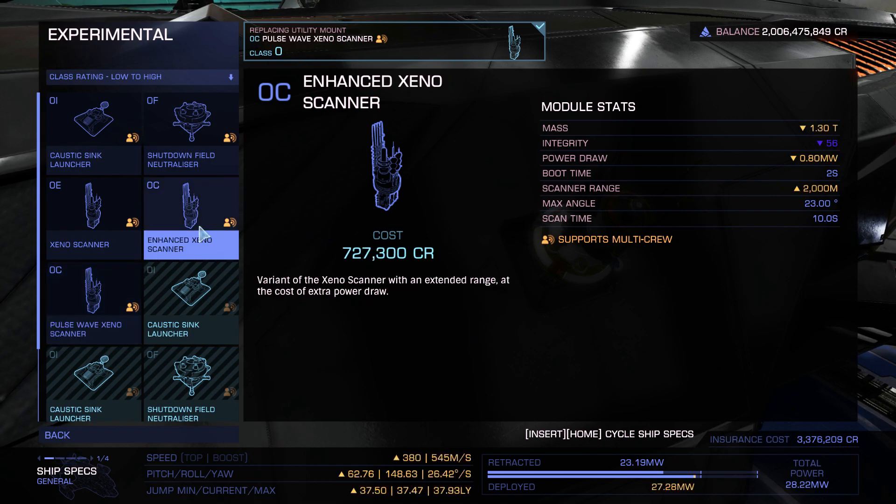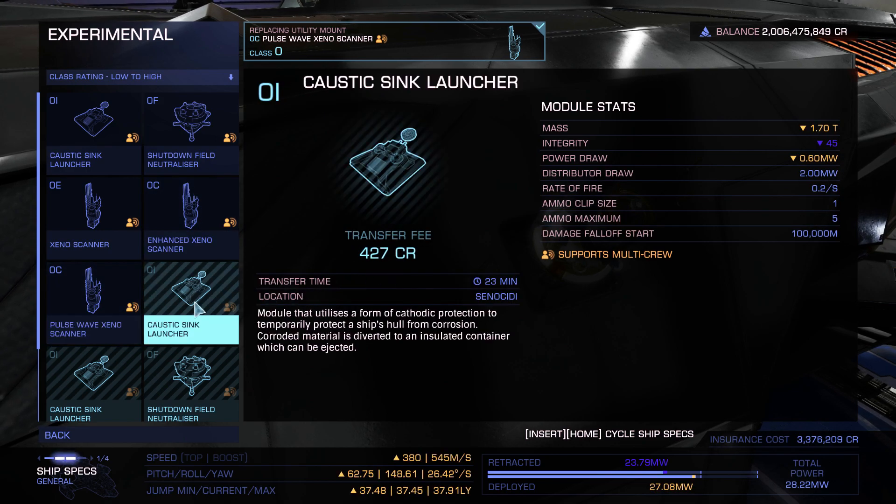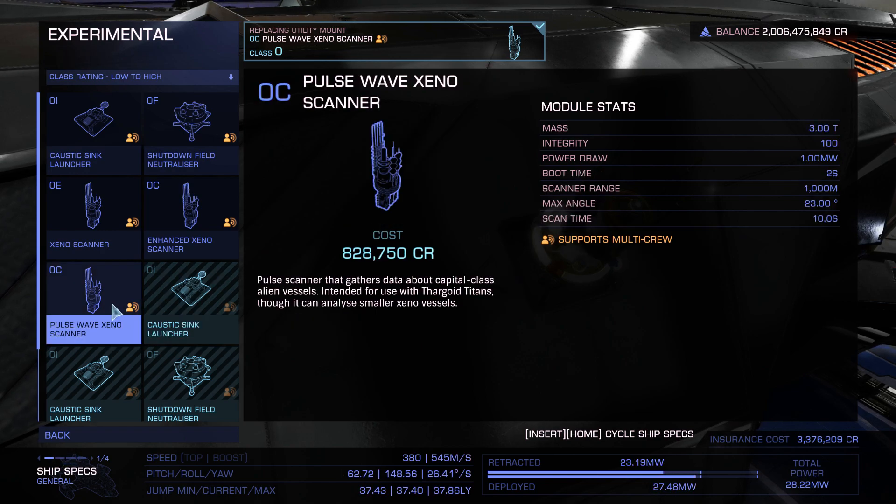Making this one for small ships getting into xeno stuff — getting very difficult because of lack of utilities — so this would be a good move to put that range in this one. It already does the job; you can scan regular targets, but the range is only 1000 meters. Anyway, I'm going to the maelstrom to see how it works.